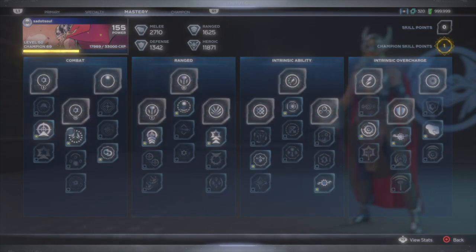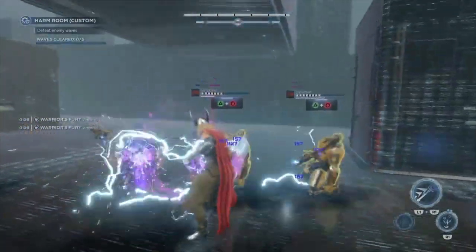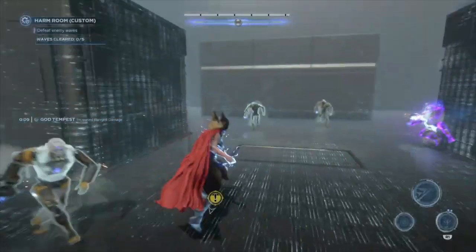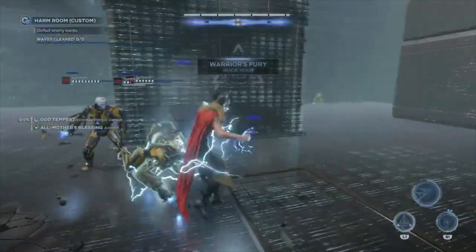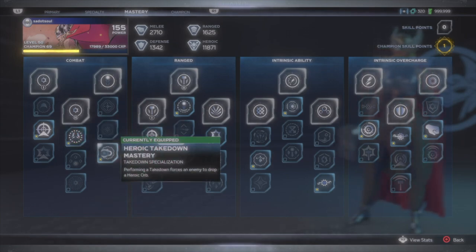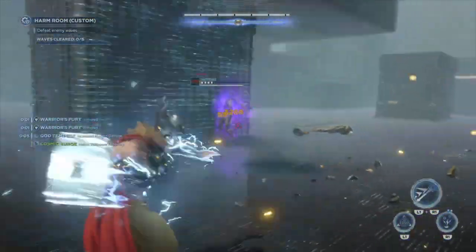On the mastery tree, Increased Impact increases your ability to interrupt the enemy while using signature attacks. For Jane it's the same hammer spin as Thor, and it's an important part of this build. Unarmed Damage gives you a 50% increase to unarmed attacks — like Thor, Jane can do a lot of damage with this, especially when combined with Mjolnir shocking enemies. Heroic Takedown Mastery should be on all of your heroes — it gives you a heroic orb every time you do a takedown.